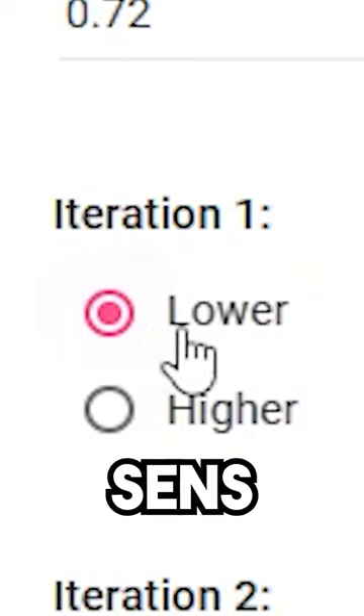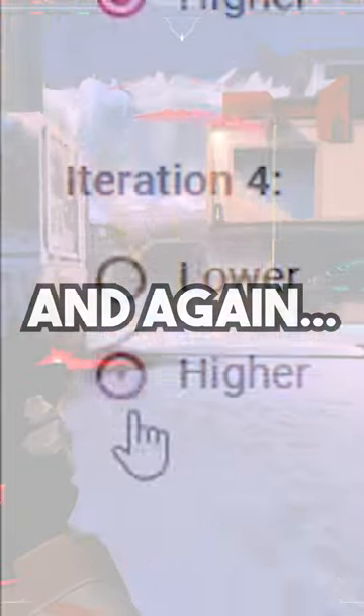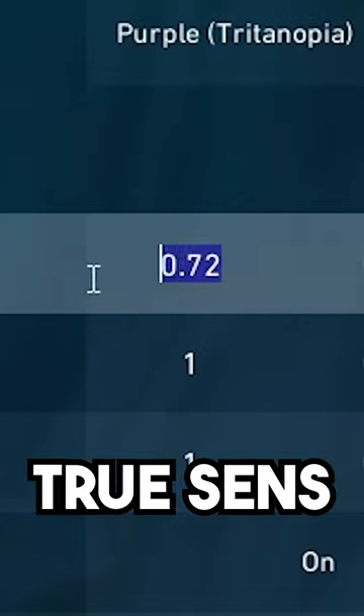After you have tested these sensitivities, click what you preferred on the left side of the website. It will give you new numbers on the right. Then you'll want to test it again and again — just keep doing it until you find your true sensitivity.